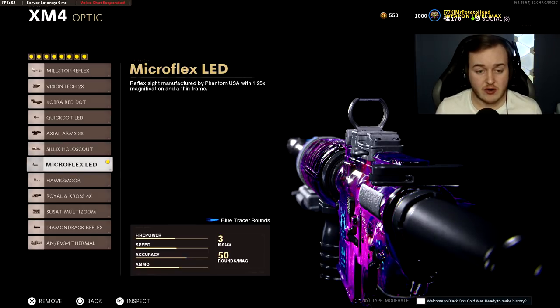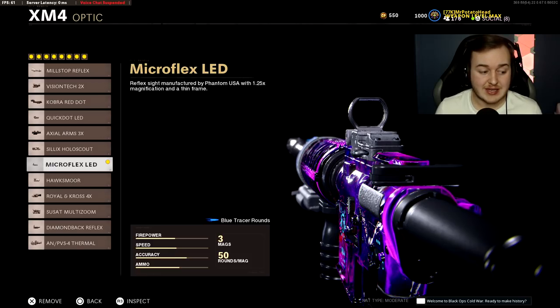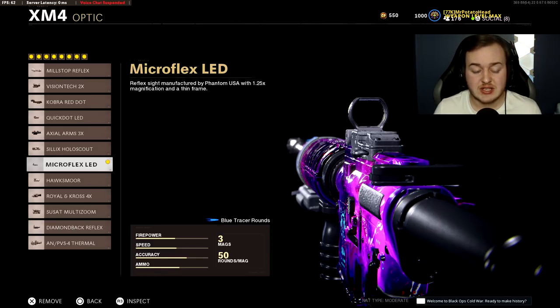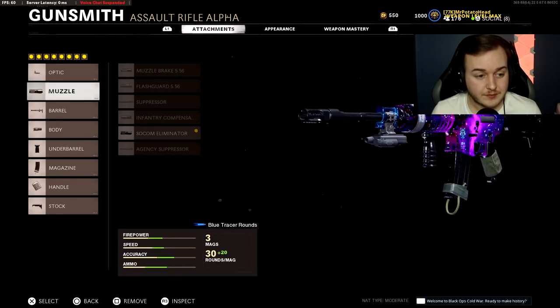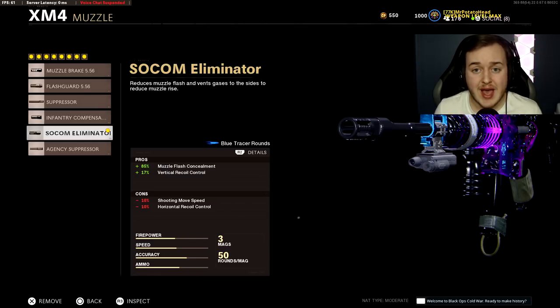The Microflex LED is my number one red dot sight because of the thin frame it has, which makes it easier to snap onto different targets when aiming down sights. The second attachment is the SOCOM Eliminator Muzzle, which gives 17% more vertical recoil control. The more control you have on your weapon, the more kills you'll get and the more fun you'll have.